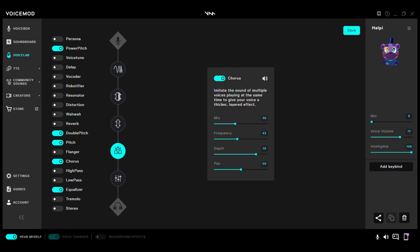Then Chorus: Mix: 39. Frequency: 43. Depth: 79. Pan: 50.